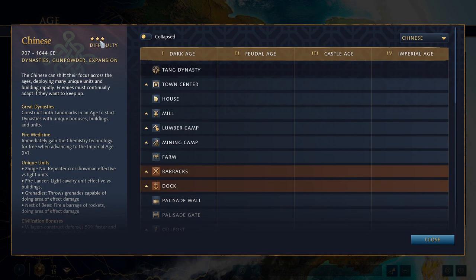They are a three-star difficulty hard civilization. This is the Chinese based off of medieval China, dated from 907 to 1644 CE. 907 was the end of the Tang Dynasty, which is your Dark Age dynasty, and it ends at 1644, which is the end of the Ming Dynasty, which is the last one, which I will get to later.